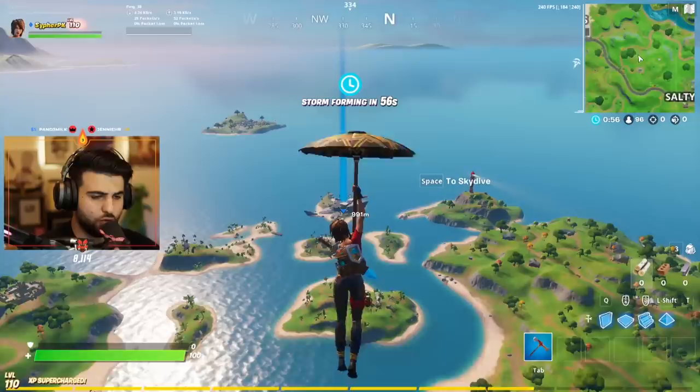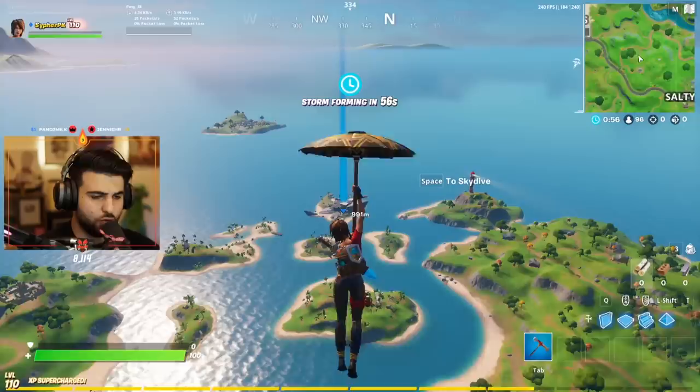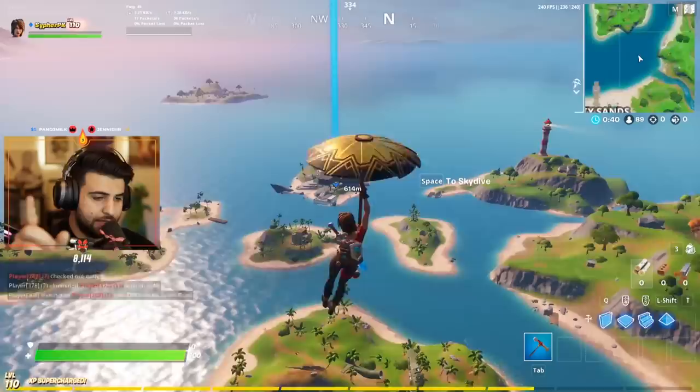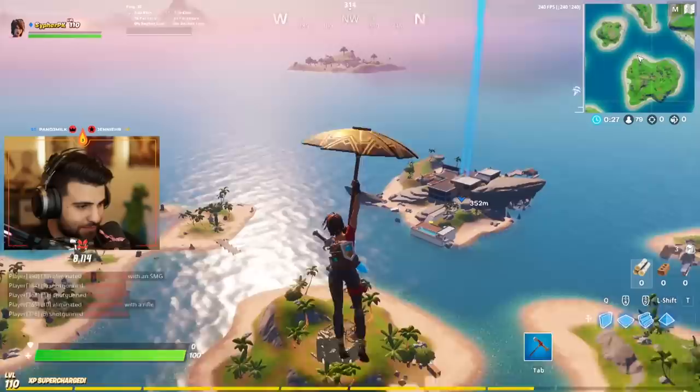We are going to land at the Shark. I think the Shark actually has the best loot, especially for solos. Reason being is it has two of the mythic items — it has the grappler and it has the new scar. The grappler has infinite charges, just like the old grappler that was really powerful. It gives you insane mobility, and the scar is basically like a gold scar but it's a lot faster and I think it does one extra damage.